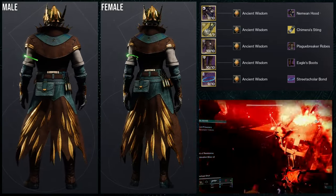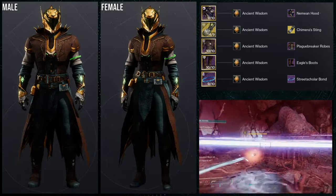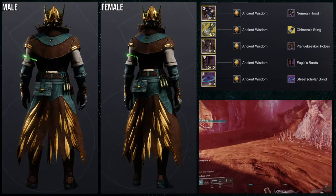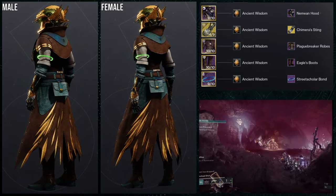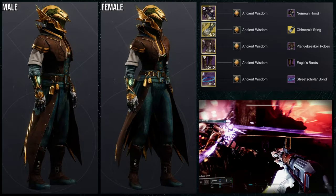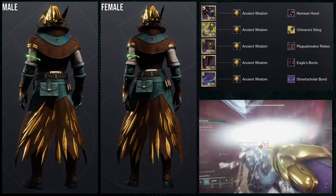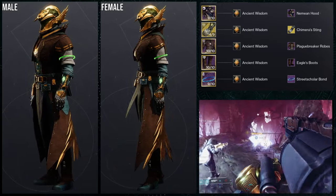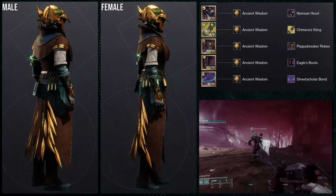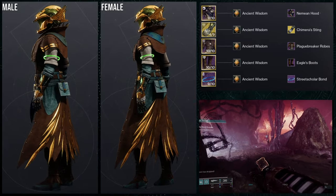I definitely think the Eagle's Boots are the weakest of everything, because at least the Hunters' boots are unique enough to be interesting. These are just kind of leather armor that looks a bit boring. I probably should have used a chest piece that covered the thighs — that would have been better. But I really wanted to try the Plague Breaker Robes with the Eagle Boots. They don't look terrible, I just think there are definitely better boots out there for this.